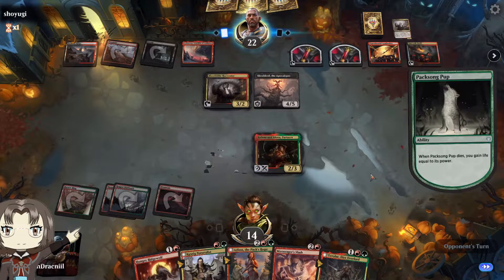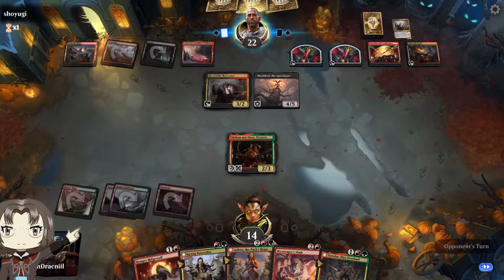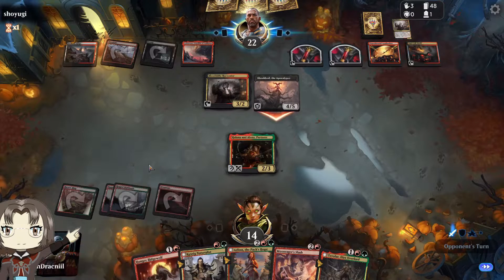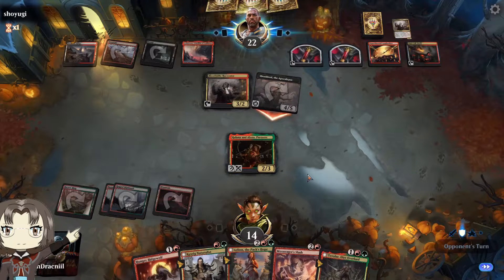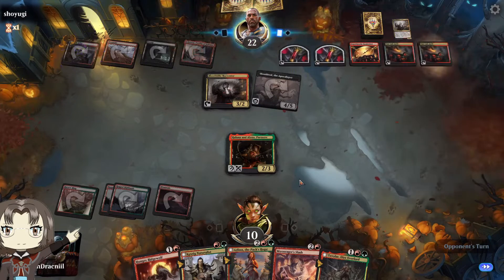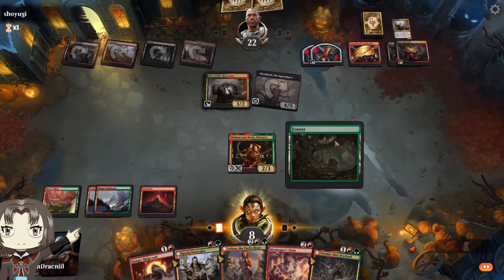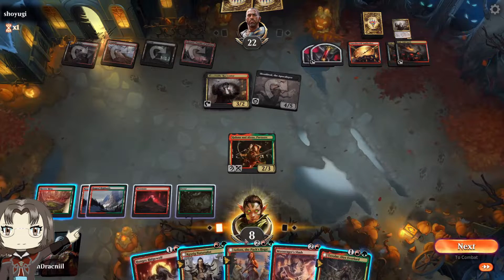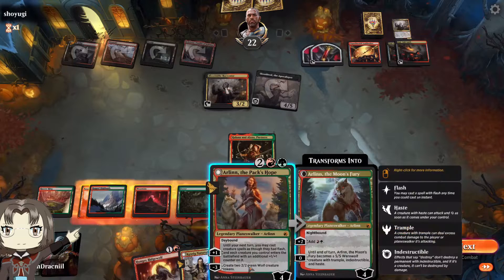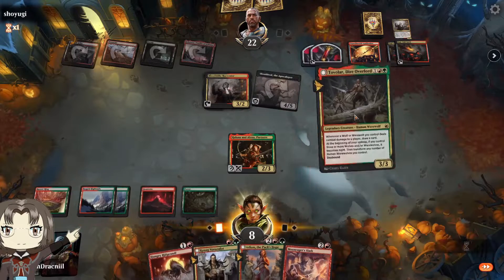They're killing the puppy. Wait, why didn't I gain life? Oh — they removed its power, so I gained zero. I came into this game expecting that uphill climb with the starter deck. We do get Arlin though — playing her is not going to help, but we do get her. That creature gaining haste — okay, let's cast Tovalar.